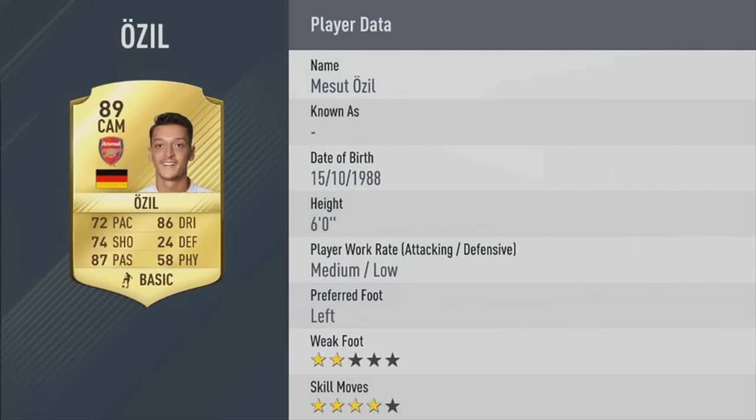Then we move on to Ozil, 89 rated — one of the best playmakers in the world. Definitely deserves this rating. Four star skill moves, 86 dribbling, 87 passing. His stats aren't incredible but the 89 rating is definitely deserved.